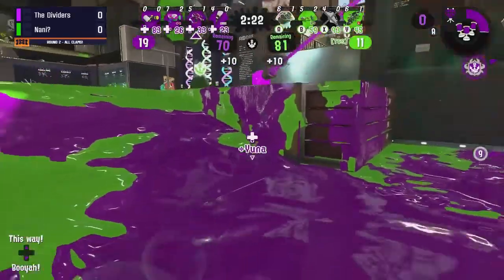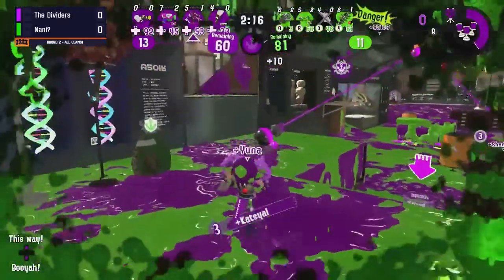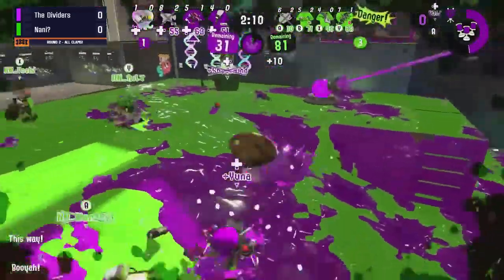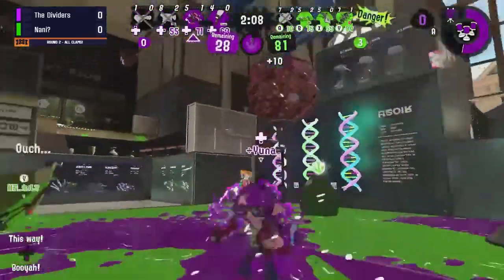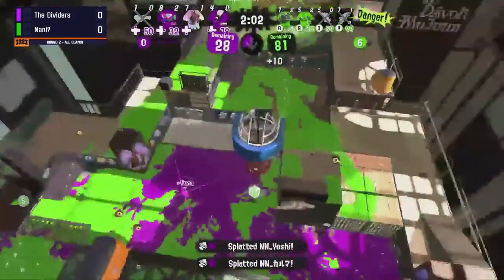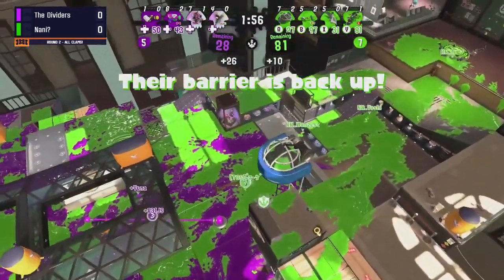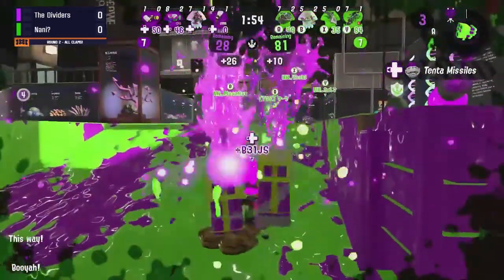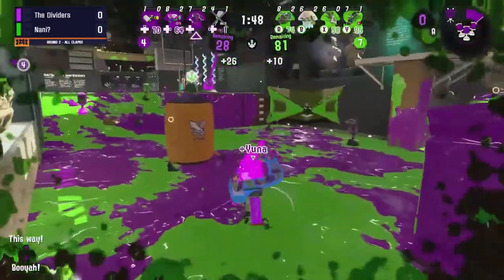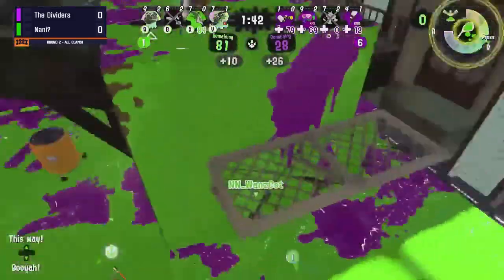There's an interesting dynamic here between the two teams. We have this backline-heavy comp as mentioned earlier, but on the other side you've got Dapples, a Tri-Slosher, and a Brush that has moved up and flanked that poor charger. What do you think about the dynamic between these two teams being so different? Well, it's working very well with the Dapples and the aggression of frontliner-based weapons really helps in Clam Blitz since you really have to push the opponent's side. They're taking the lead right now — big lead.